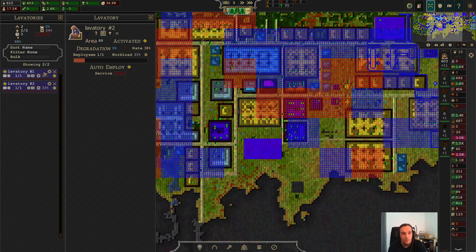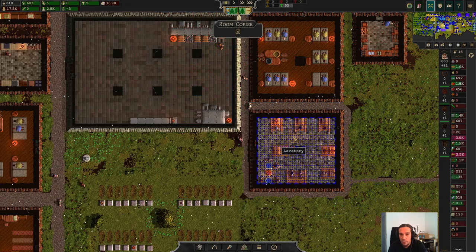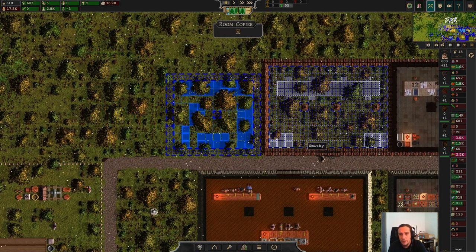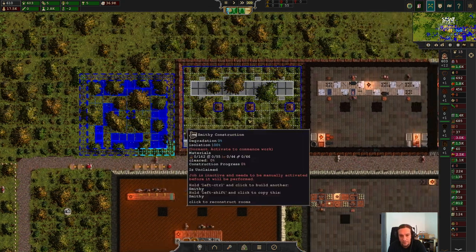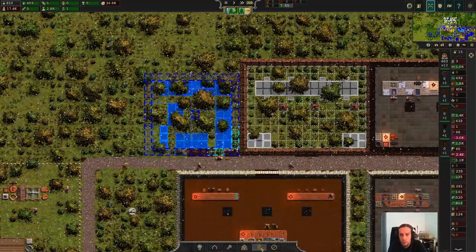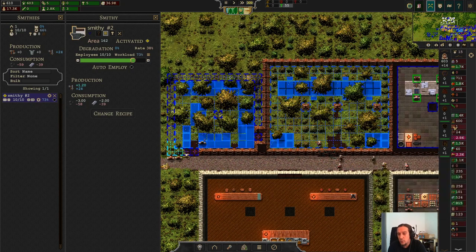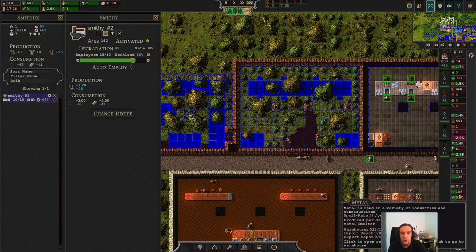I think this is a pretty good spot. To make life as easy as possible, we're going to use our good friend the room copier and set one up here. I also see another smithy in suspension — we're going to activate that job at the same time, because another smithy is now quite necessary. I really don't want to stop providing tools to the city, so let's just keep that going.